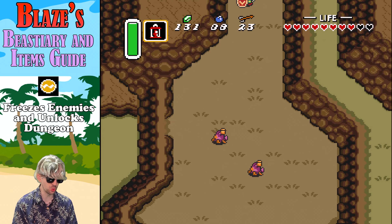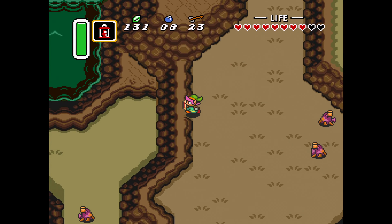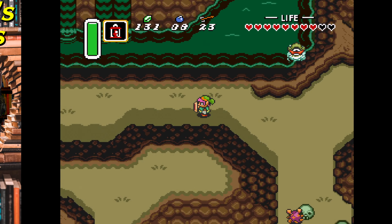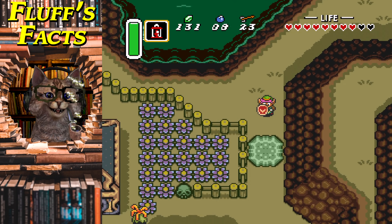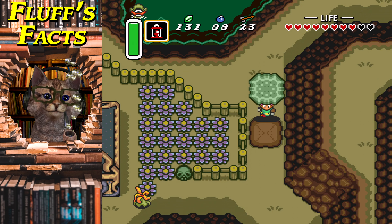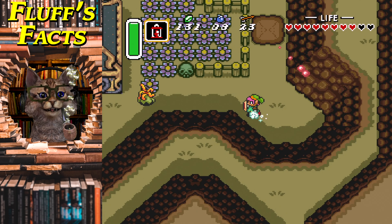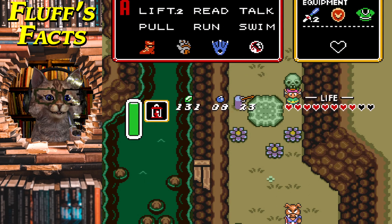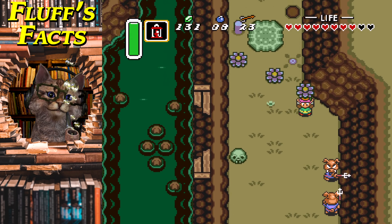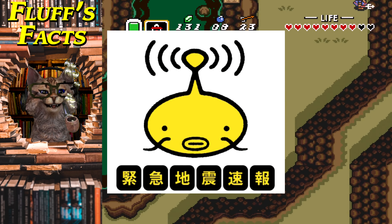I love that animation of Link just thrusting the Quake Medallion into the ground and freezing all the enemies. There's a relevant fact here: the catfish who gives you the Earthquake Medallion is actually a reference to 18th century Japanese folklore, which tells the story of Namazu — a huge catfish which wiggles its body to cause earthquakes and bring about destruction. The circle of stones acts as a prison representing the stone the god Kashima used to restrain Namazu.